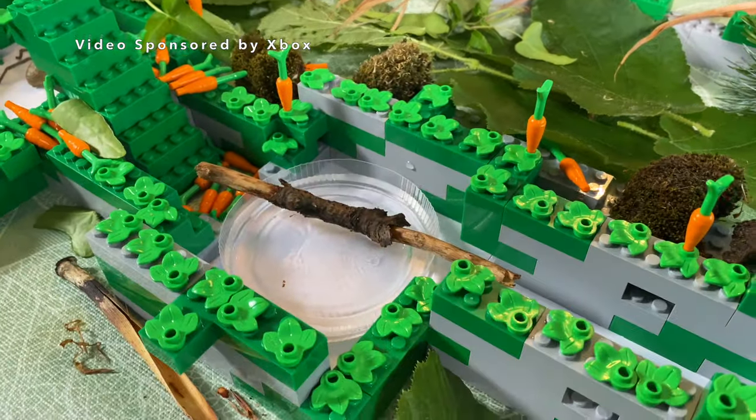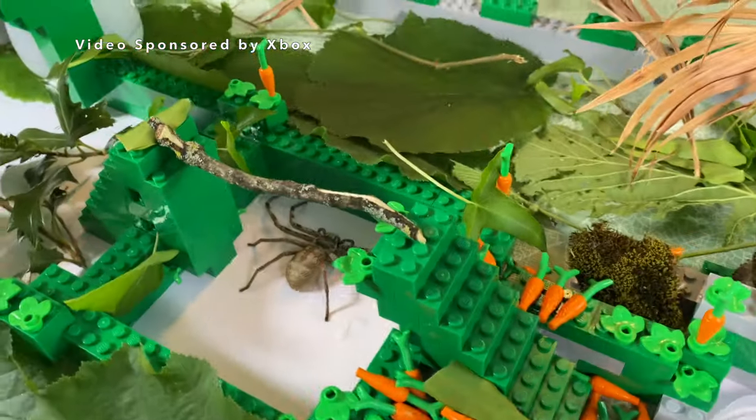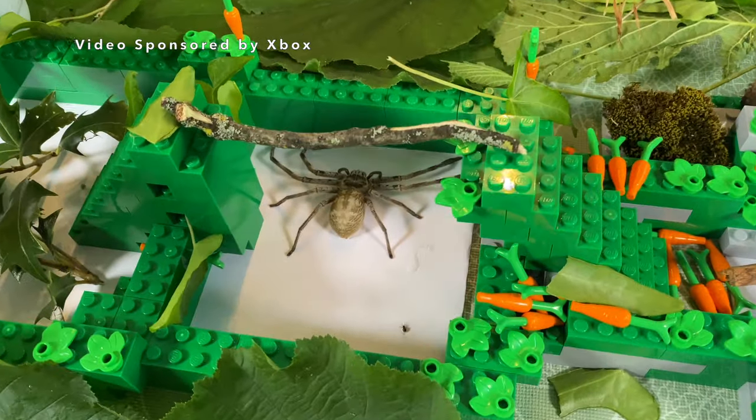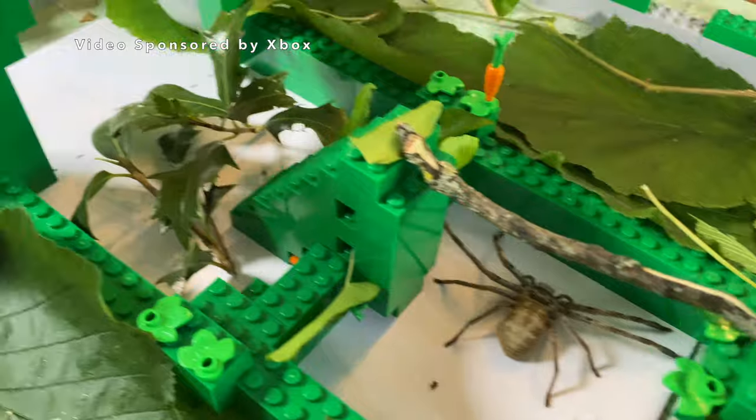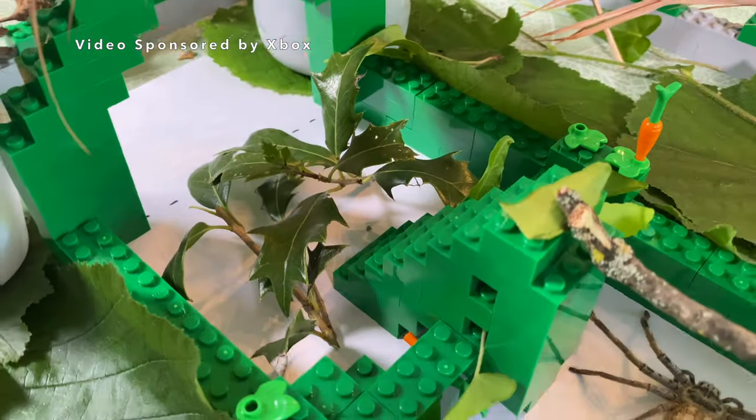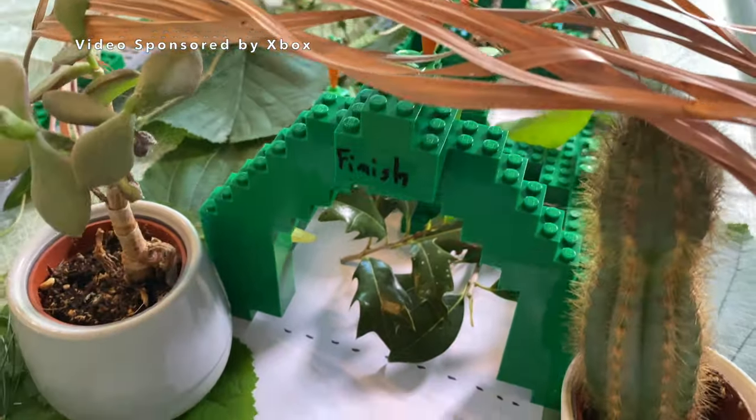The first task is to balance over the water. The second is to run over the brute model, also called the demon orb weaver — she is the toughest creature in the backyard in the new update of the game Grounded. And the final task is to go through the poisonous leaves. That's all. So let's go.